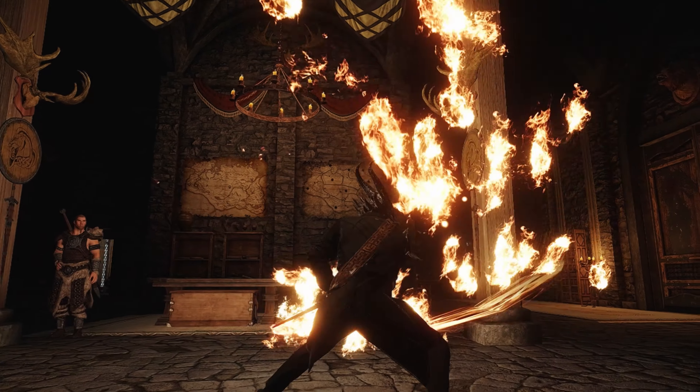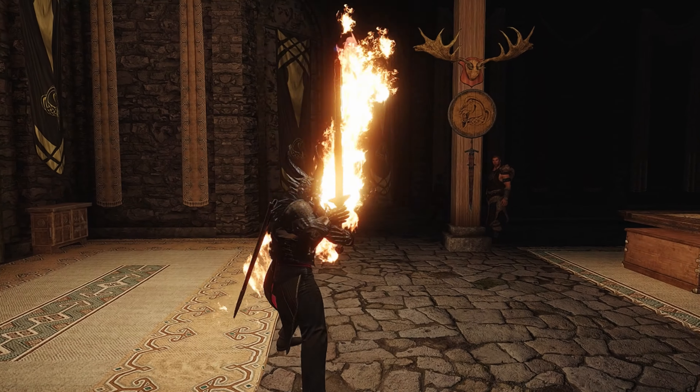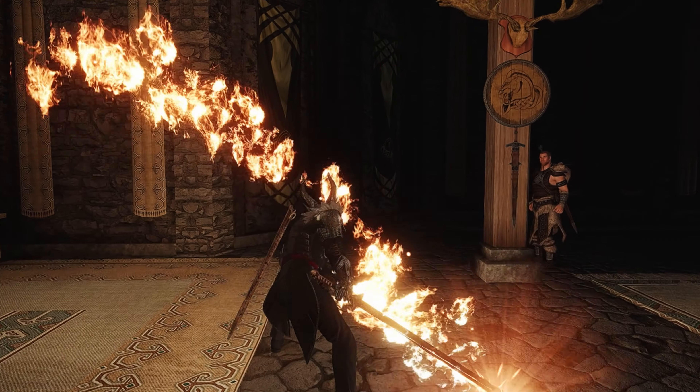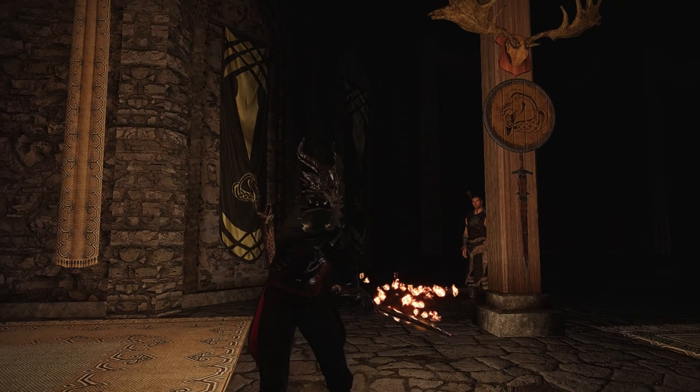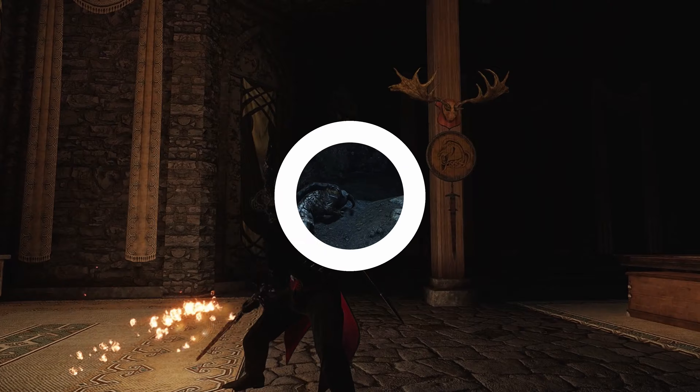The magic trails work on every enchantment in Skyrim, but the shock, fire, and frost combinations just kind of look amazing when everything is combined together. It might be a known combo but I don't see anyone using it during gameplays.